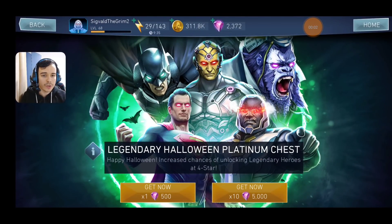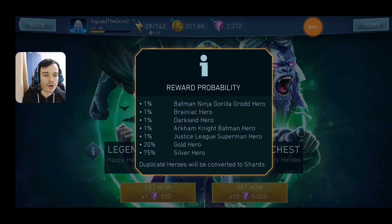Okay, so we got the Legendary Halloween Platinum Chest. This will have increased chances for Batman, Jaguar LaGrode, Brainiac, Darkseid, Arcaneite Batman, and Just League Superman. We'll go through each of those characters quickly and I'll tell you if they are worth paying gems for or not, and then we'll go through the rest.